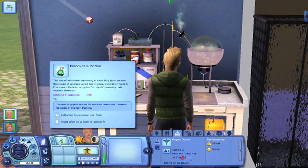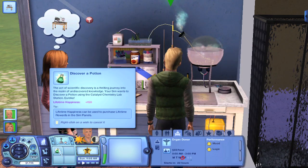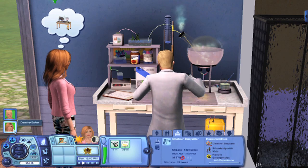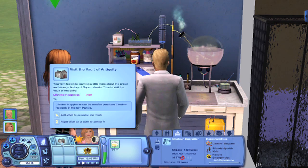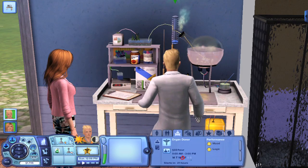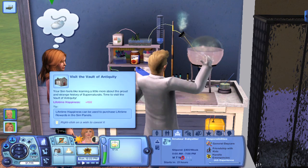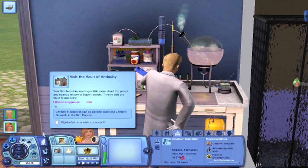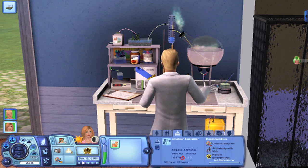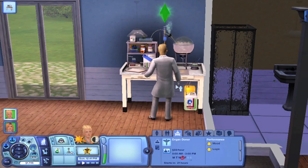He has a want that says Discover a Potion — the act of scientific discovery is a thrilling journey into the realm of undiscovered knowledge. Discover a potion using the catalyst chemistry lab station. He also needs to learn the logic skill. As for Destiny, she wants to learn the writing skill, visit the vault of antiquity — your sim feels like learning more about the proud and strange history of supernaturals — and she wants to get married, of course. I'm not going to have her play around with potions too much, only because if she's going to be pregnant, those chemicals are not good for her.